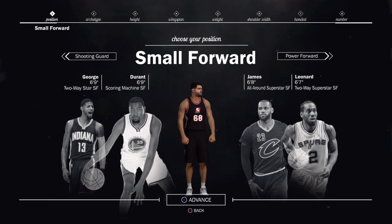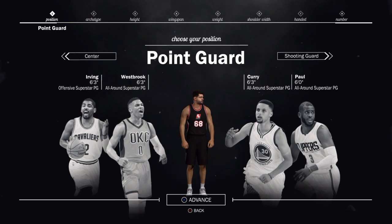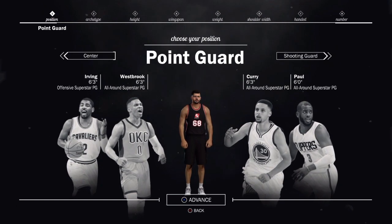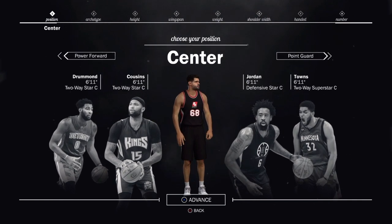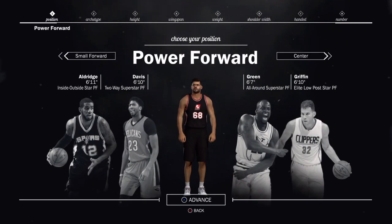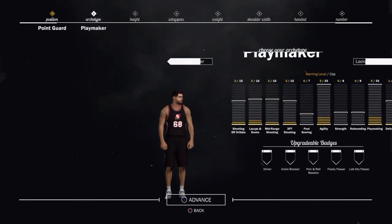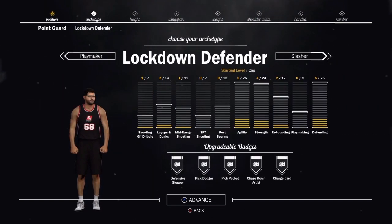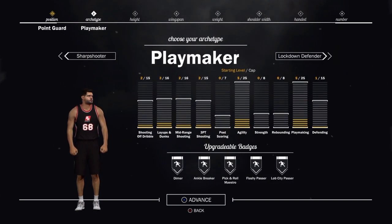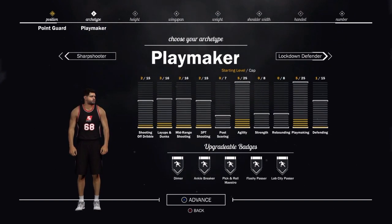Okay, so here we got the position picking. I always run point guard. Most people do. I have since like 2K10. I do create a center as a backup eventually, but for right now we're going to go point guard. Now this is where it becomes interesting — you can only have certain badges, it's looking like. Do we want a playmaker? We got some dribbling, we have no post going — that's fine. The agility... where's our shooting? That's my main problem, shooting. So 2 out of 15.